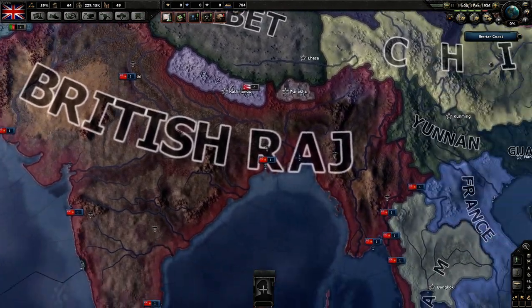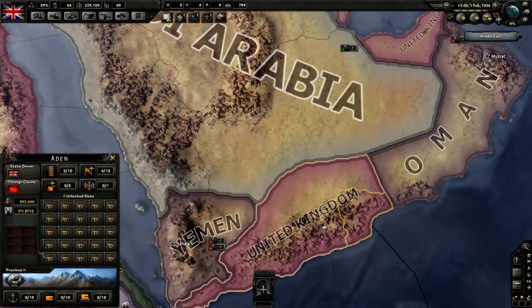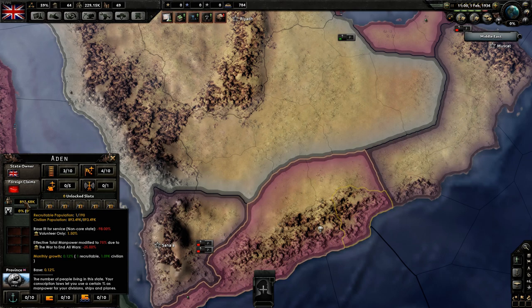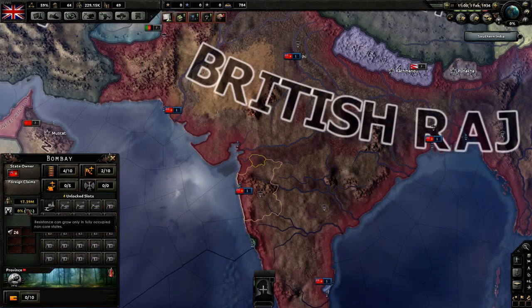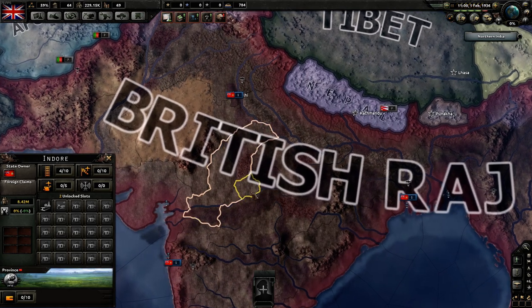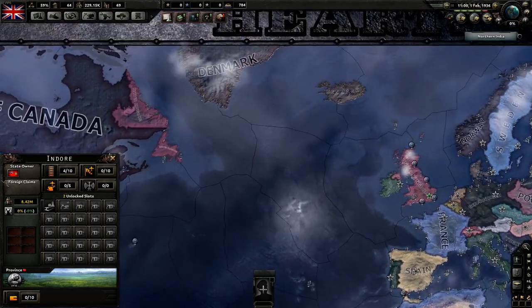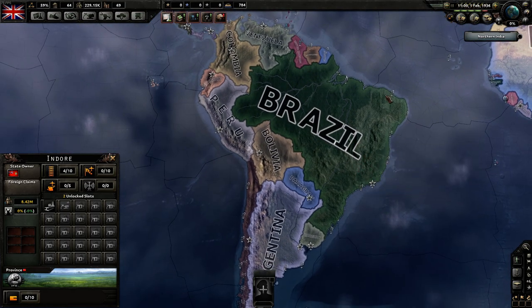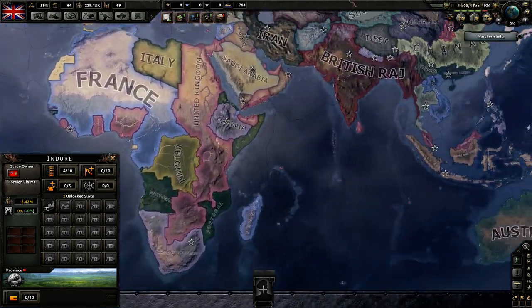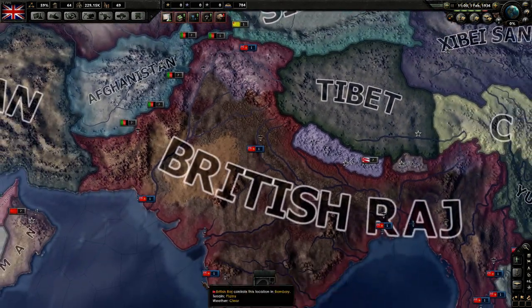Depending on how integrated your subject is, that determines how much manpower you can use. If you annex the country, you only get a tiny fraction — around 0.12% of the manpower in each province, which in one case was just one recruitable population. But India as a colony can use 100% of their own manpower. So when choosing between puppeting and annexing, think about it: if you were Argentina and puppeted Brazil, you could use all that manpower for free divisions while keeping your own troops as high-quality tank and mobile forces on the front line.